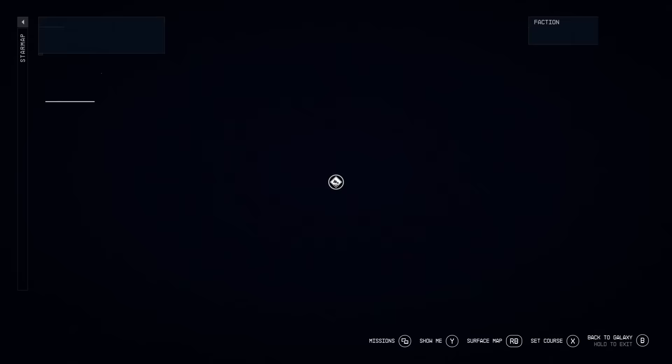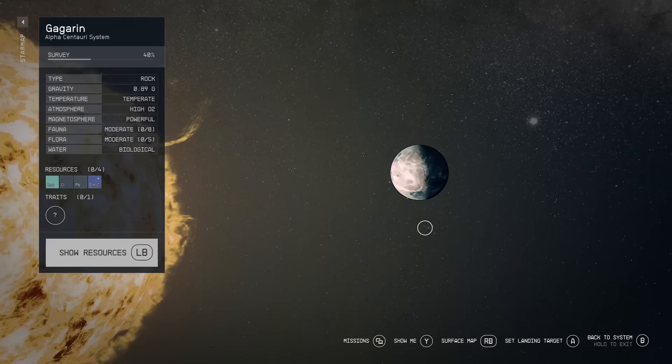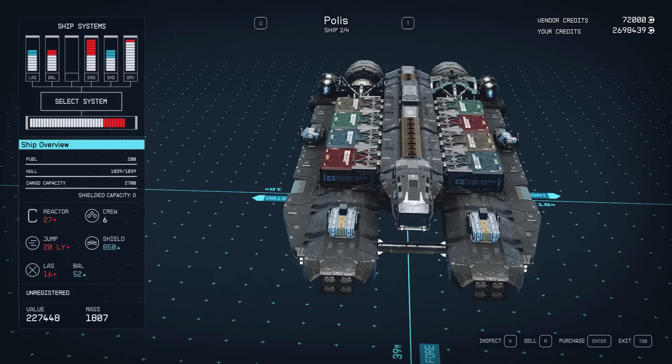Next up, the Polis. You can grab this from Gagarin in Alpha Centauri. Polis is a great transport ship, with 850 for shield, 2,700 cargo capacity, and room for 6 crew.